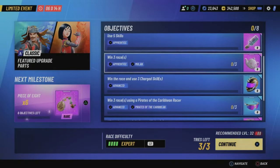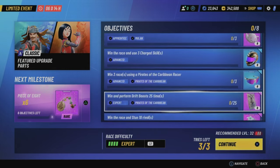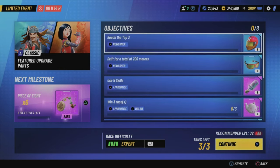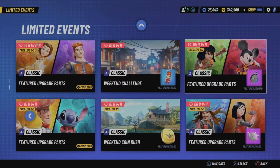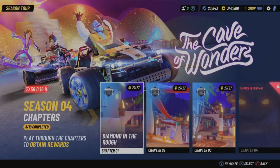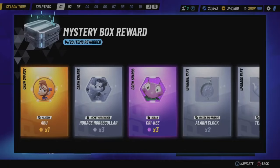There are also rotating weekly parts — for example, one will give me parts for Pirates of the Caribbean racers and Mulan racers. Do as many objectives as you possibly can; you get about three tries every six or eight hours and you have a week before it resets. These will give you the upgrade parts you need to get your racers all the way up to level 40.